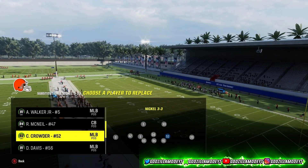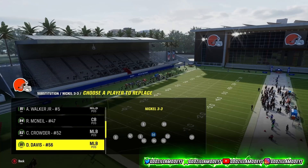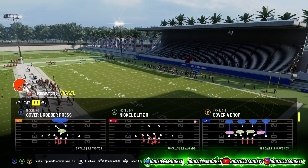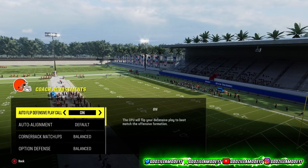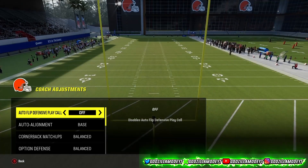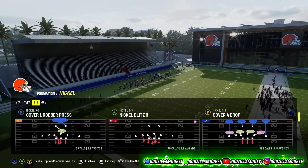Safeties get better catching animations than linebackers without Lurker. Now go to Coach Adjustments: set auto flip to Off and auto alignment to Base. The reason you set auto flip to Off is so that your slot corner doesn't end up on the wrong side of the field — you want them on the right side. Set option defense to Aggressive, then come out and call Cover 4 Drop.